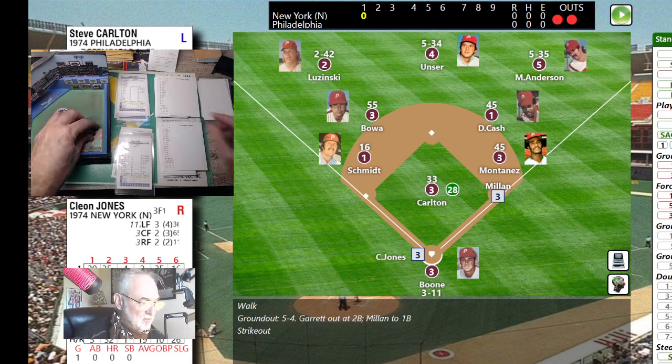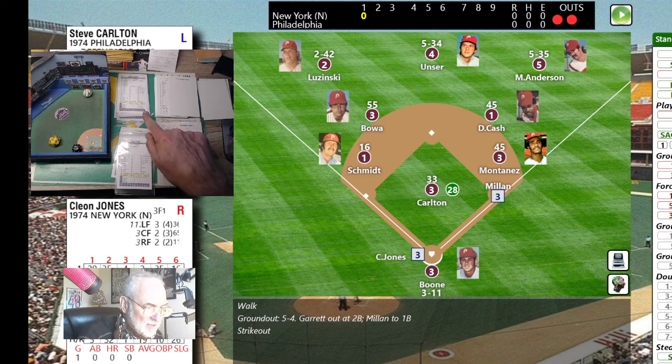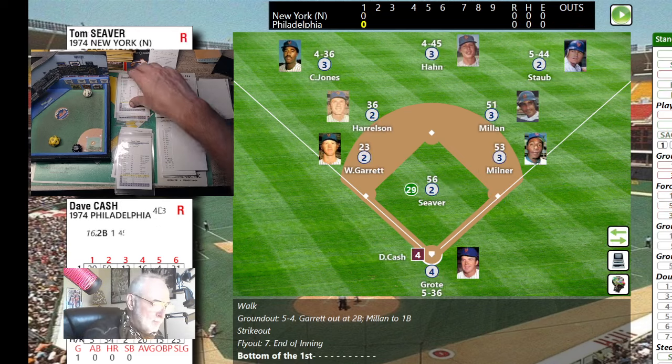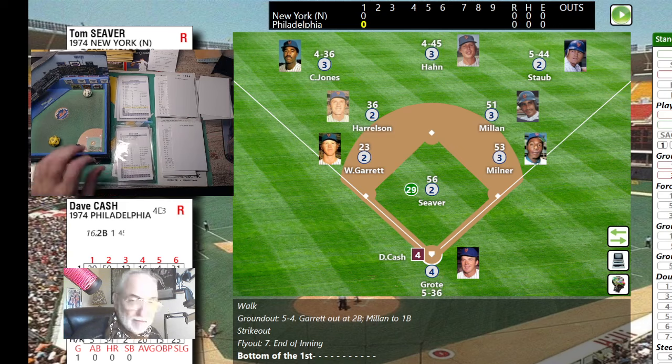Here's Cleon Jones — the pitch is a 24, normally a hit by pitch, but it goes up to 8 and then minus one for Carlton. That modifies to a 17 — fly ball to left field. Luzinski comes over, he's under it, and that's the third out. They leave a man stranded. We go to the bottom of the first, no score, with the Phillies coming to bat.